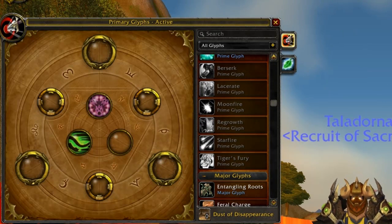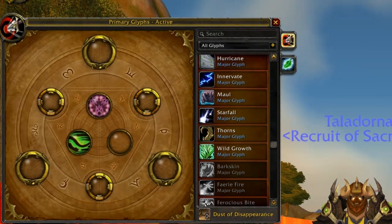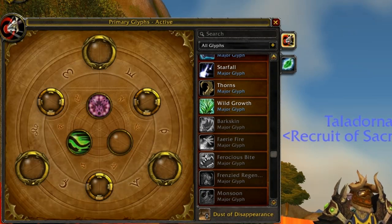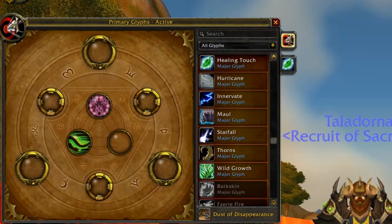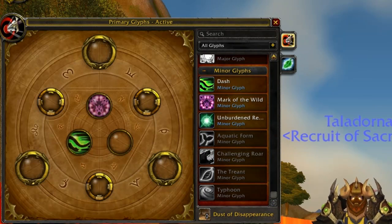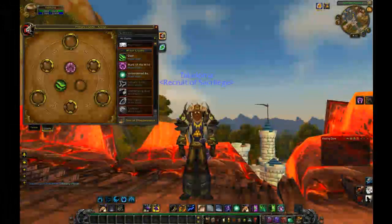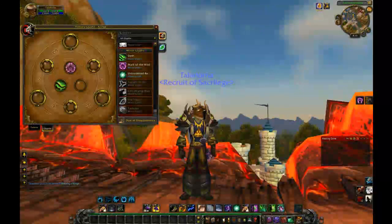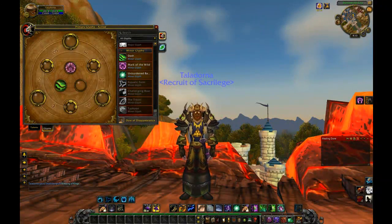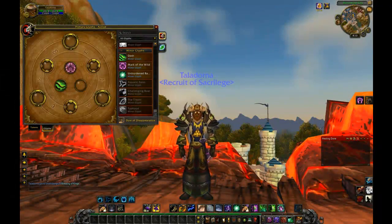Quick summary: for prime glyphs there are only three to pick — Mangle, Berserk, and Lacerate. For majors, I would definitely recommend Glyph of Maul and Glyph of Frenzied Regen, and I would take Glyph of Fairy Fire — if you don't like that, then Glyph of Feral Charge. For minors: Dash, Unburdened Rebirth, and Challenging Roar. This has been Sethaldor on the server Blade's Edge in the guild Sacrilege, covering bear glyphing in Cataclysm WoW. Thanks for listening — see ya!